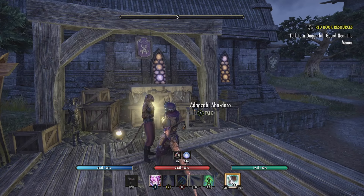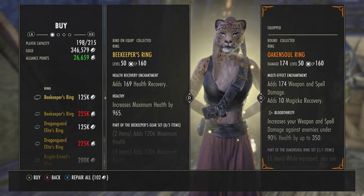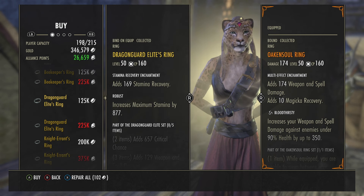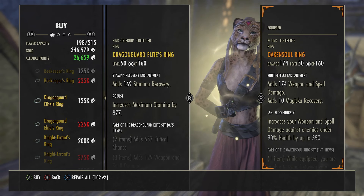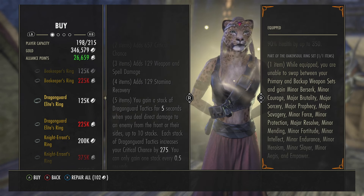Beekeeper's Ring — adds 900 health recovery. This is definitely a tank set. 125,000 gold or 225,000 alliance points. Dragon Guard Elite's Ring — 125,000 gold or 225,000 alliance points. You gain a stack of Dragon Guard Tactics for five seconds when you do direct damage to an enemy from the front or their sides, up to 10 stacks.